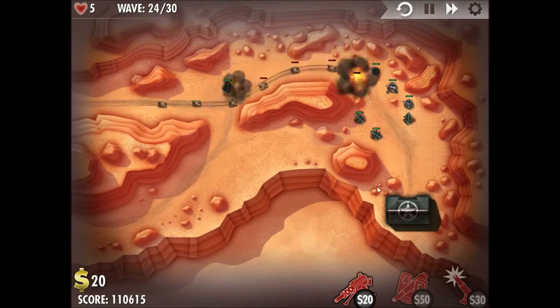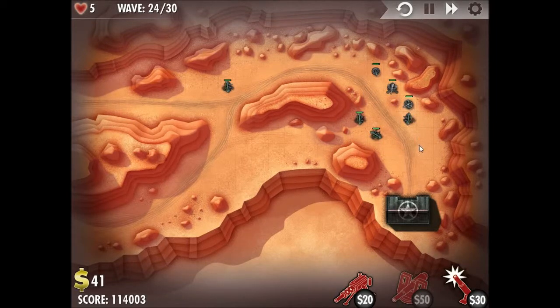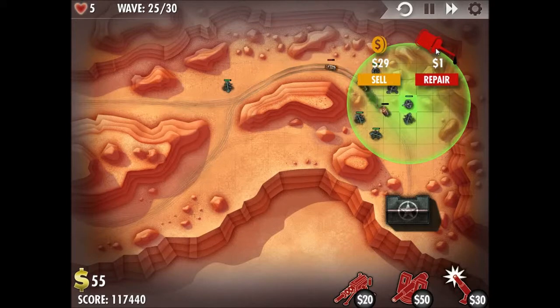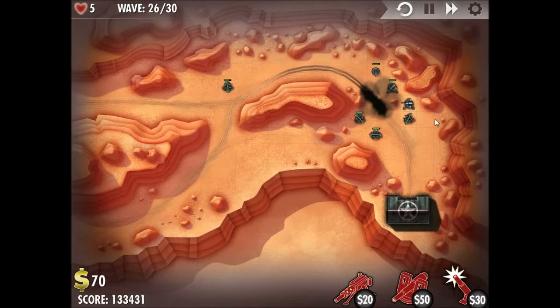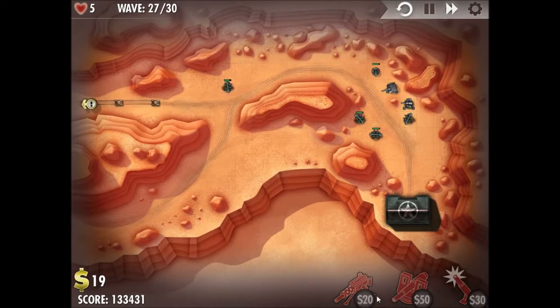I just keep repairing that machine gun turret. I was able to repair and upgrade my next cannon turret, so now I have both of them at level 2. I've got another $50, I can upgrade one of them to level 3 now, and we're at wave 27.